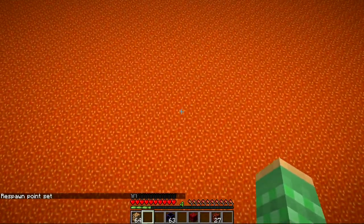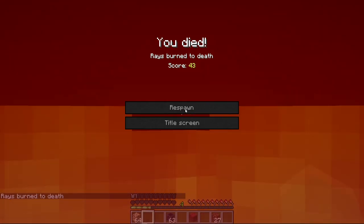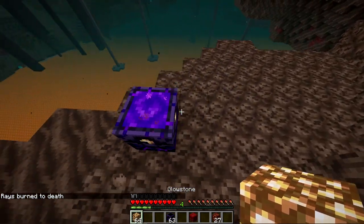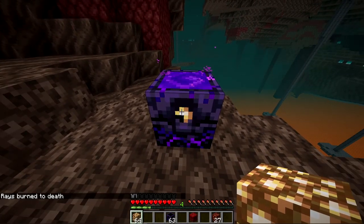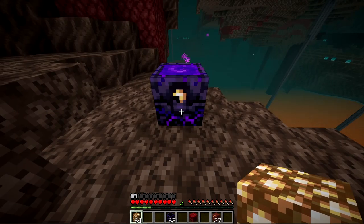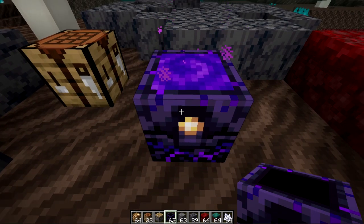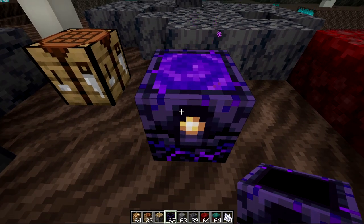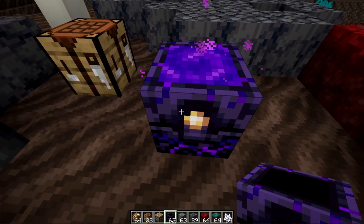Now you can go ahead and die, and it puts you back here and used up one of your charges — so now there's only three more. Once there's zero, you'll be sent back to the world spawn point, similar to if your bed was broken. You can easily make a respawn anchor by doing some bartering with a piglin, as they will give you the crying obsidian — that's the only way you can get it. They also give you glowstone dust, which you can use to make as well as charge it up.